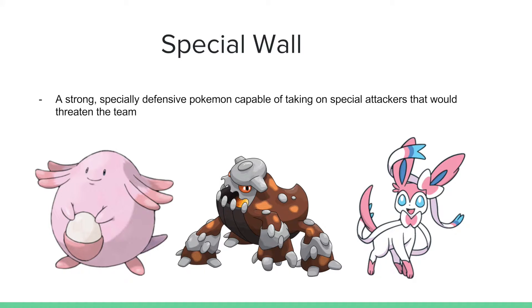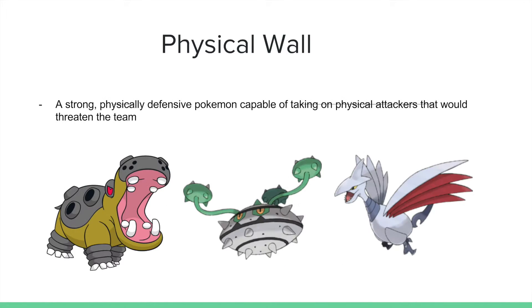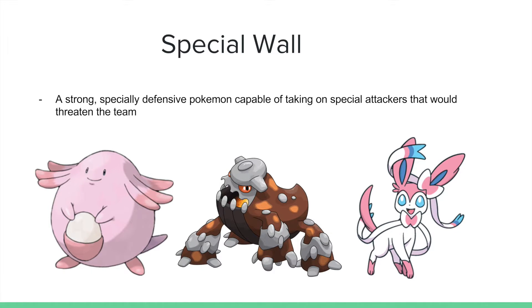As a counterpart to a physical wall, you're going to need a special wall — a strong, specially defensive Pokemon capable of taking on special attackers that would threaten the team. Some good examples are Chansey, specially defensive Heatran, and Sylveon. These are all fantastic special walls. Chansey is known for being able to take every single hit — a lot of Pokemon's Focus Blast doesn't even 2HKO, especially running fully specially defensive Chansey. Your goal isn't to attack much; you're just wearing down your opponent, mostly through Toxic Stall or Seismic Toss.